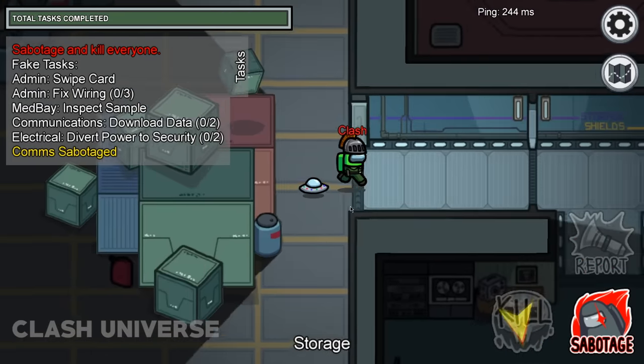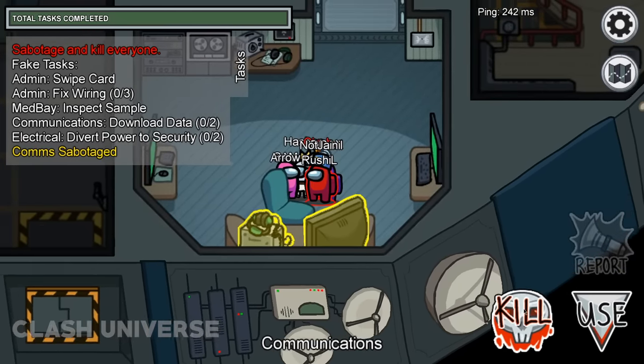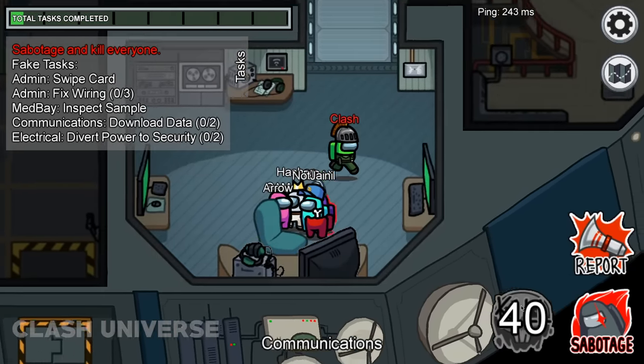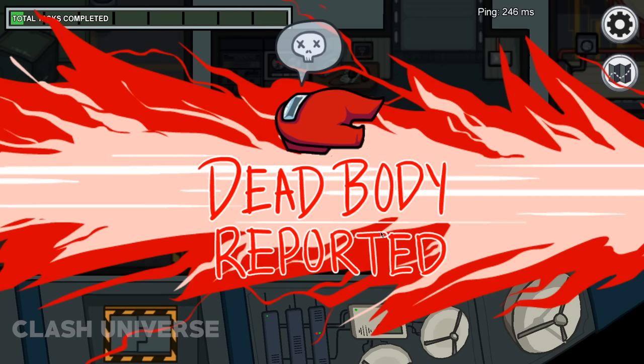While you're an imposter, if you find three to four players standing close to each other doing tasks together, take advantage of this situation and finish one of them. Since the area was crowded, they can't clearly predict the imposter.